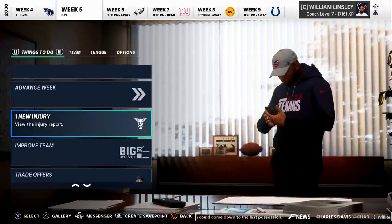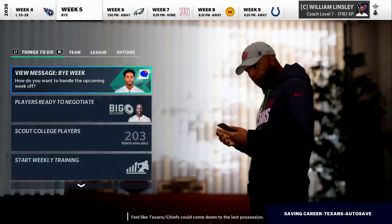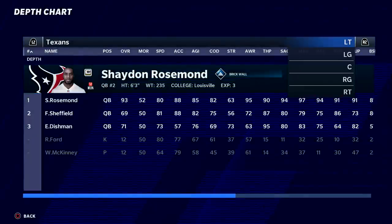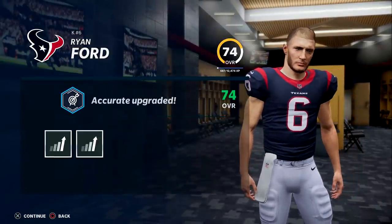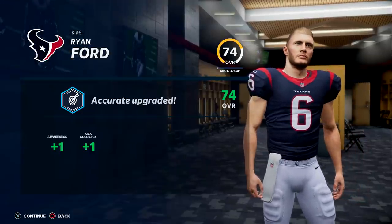Also a new injury — it is to Leslie Good, a broken fibula. I'm glad we drafted Stephen Brown; that means he's going to be playing at right tackle, which might be where he ends up permanently. Let's upgrade Ryan Ford: accurate upgrade, kick accuracy, and awareness.